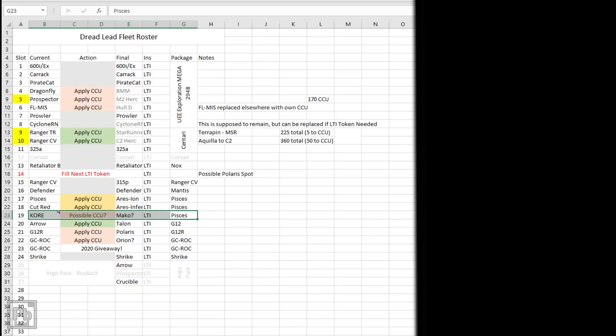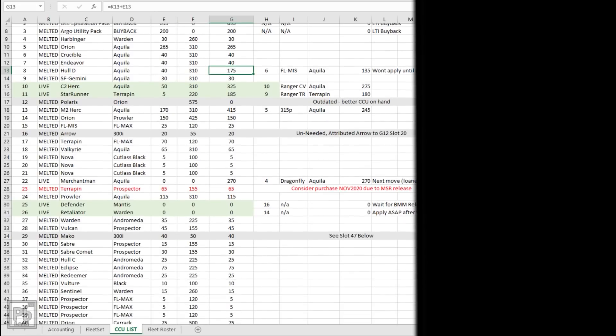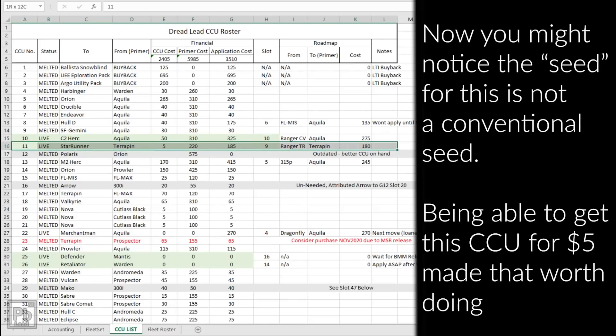Let's continue on. You'll notice the slot column — this is important because here's my list of CCUs. This is the sort of thing you need to draw out, and I like to use Excel. Here are all the CCUs I have, including those Freelancer Max to Prospector CCUs we talked about — they're not attributed to a slot yet. But for example, my C2 Hercules is going to slot 10. Today we're going to be covering this one: my Star Runner to Terrapin — it's a $5 CCU.